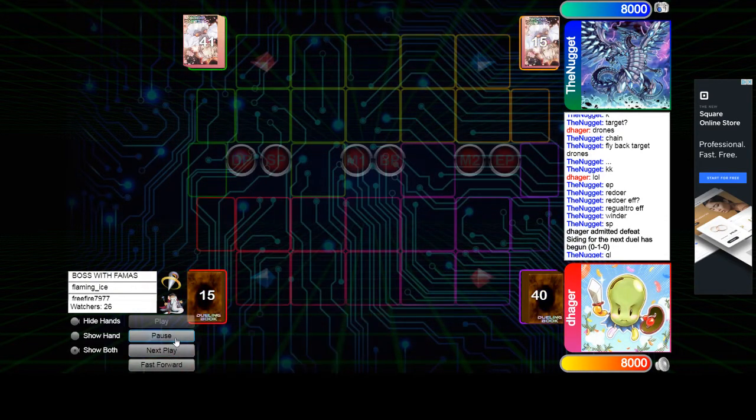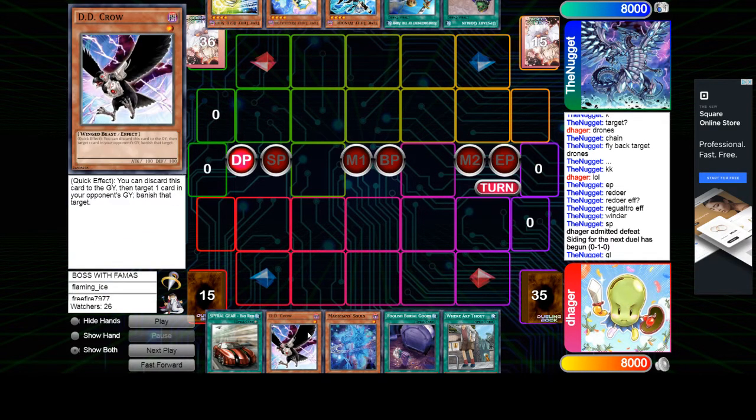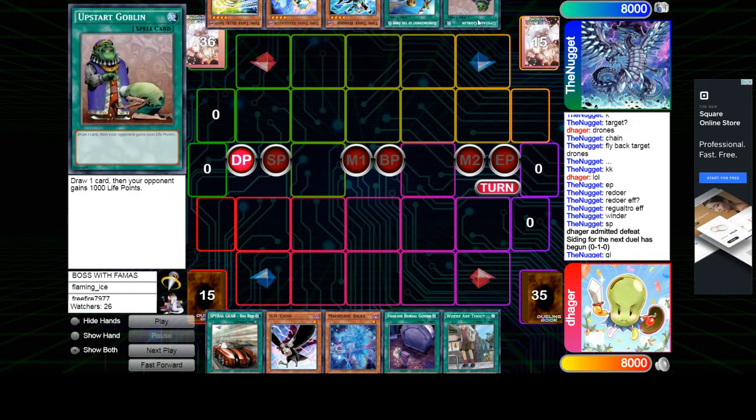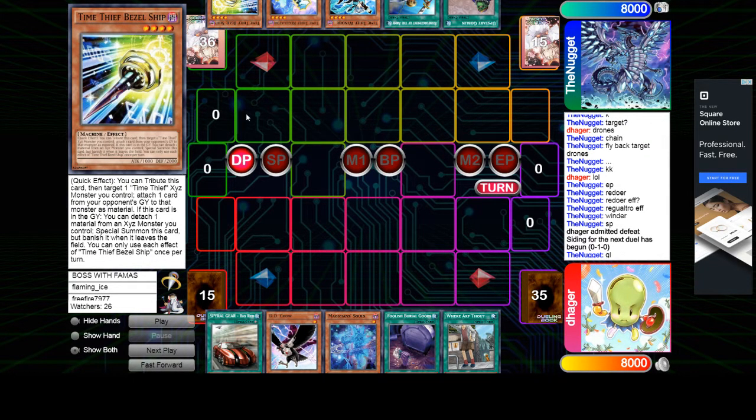Game 2 — Danger's going to be going first with Spiral. He opens up Big Red, Crow, Souls, Goods, Where Are Thou — so this is full combo. Versus Nugget's Upstart, Roto, Winder, Regulator, Bezzleship.